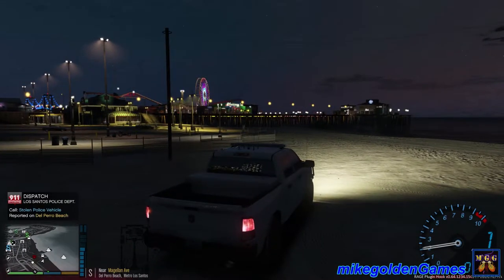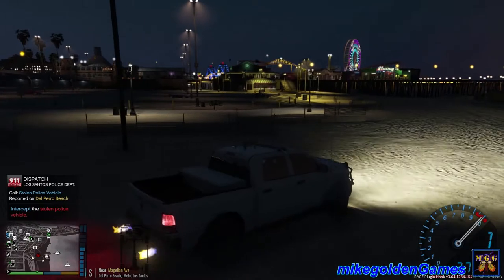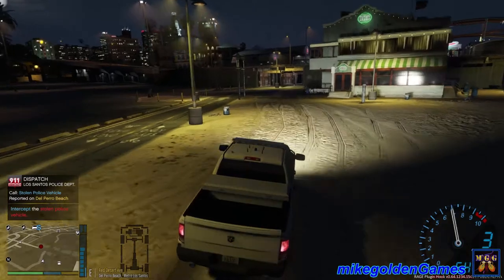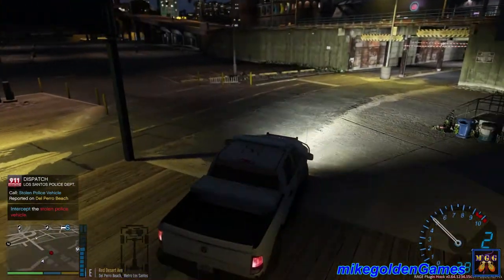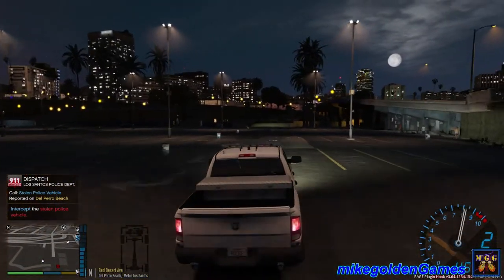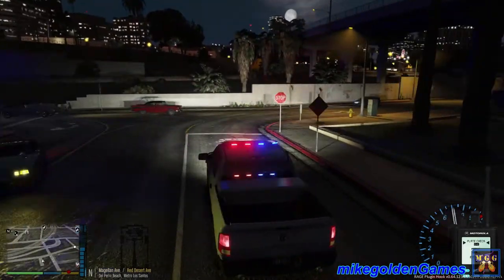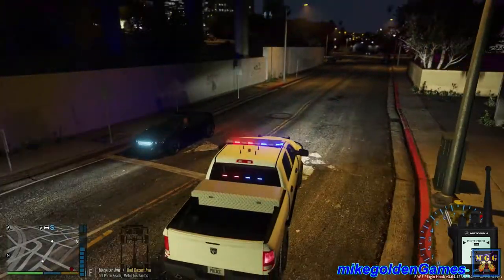A stolen police vehicle. Roger that dispatch, I'll head over there. Are they up on the pier? I'm not going to be able to get over there from where I'm at, so I'm going to need to flip up here. Dispatch, I'm going to respond to that code three. Let's get my lights on — I'll keep my sirens off and try to get through traffic here.